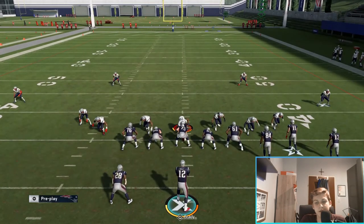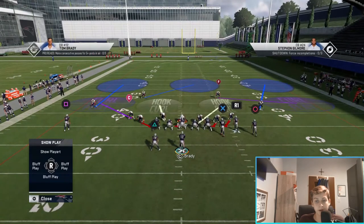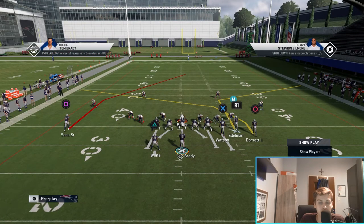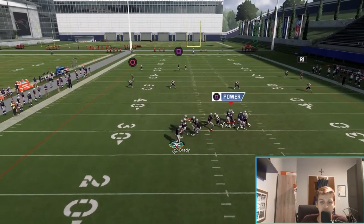Now we're getting into the coverage beater I teased earlier - it's a cover 3 beater. Here's cover 3 - I'll quickly put cloud flats on there. All you're going to do is put a corner route on R1. You'll probably have a slot receiver in the bunch, and you want to put him in the R1 spot - the middle bunch receiver - with a corner route. Once again, bunch to the wide side of the field, and this play basically destroys cover 3.